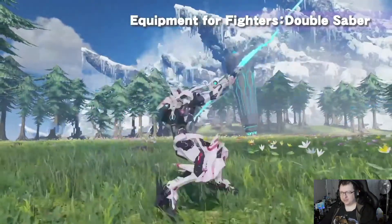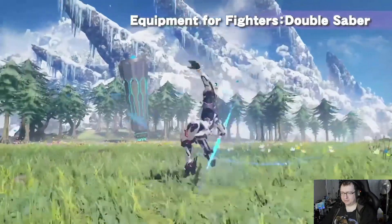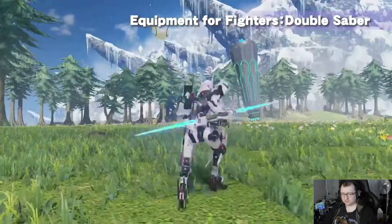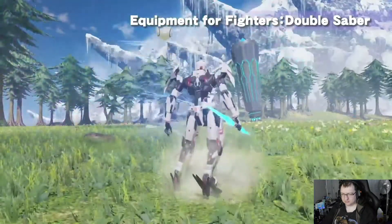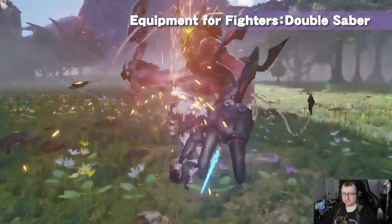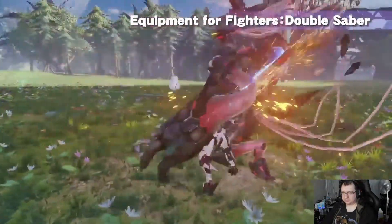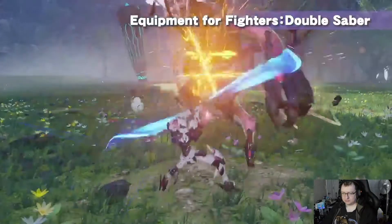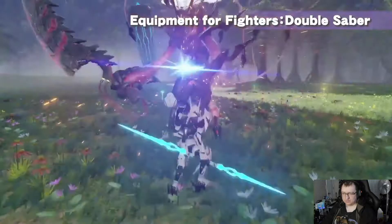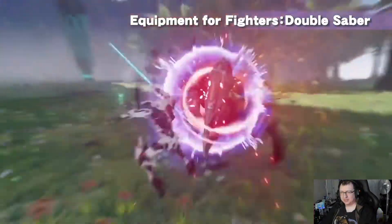Another fighter weapon: the double saber. There it is — can hit multiple times in a short span. Using a PA will activate a whirlwind which strengthens as you hit enemies. The weapon action Saber Parry works like the wand parry and is useful for blocking enemy attacks. Class skills such as Deadly Archer will allow you to unleash the Deadly Archer attack by holding down the weapon action button. Look at him go — that's awesome, it's at its second strength.